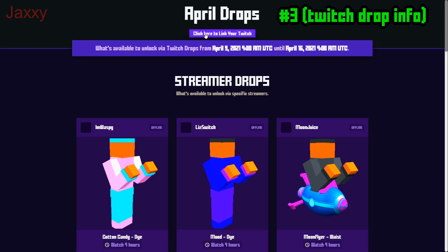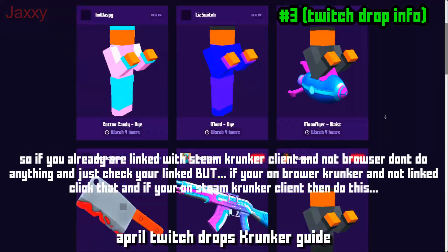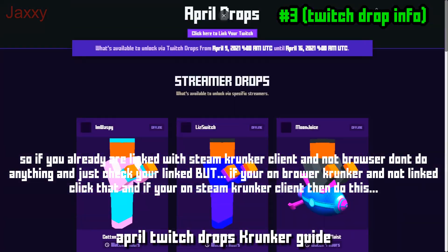Click the link and it will take you to the Krunker browser page, where it should already be linked to your account. If you're on a Chromebook you can't really play the client, but if you have a PC you should be using the client. Either way, you should already be linked.